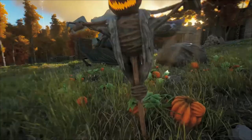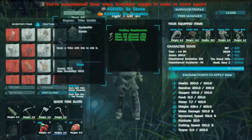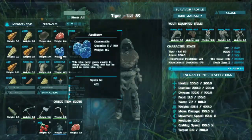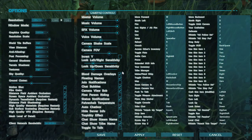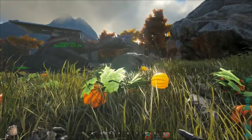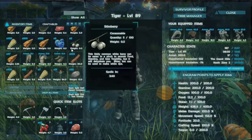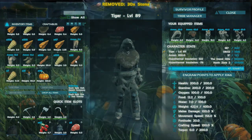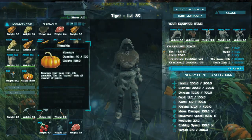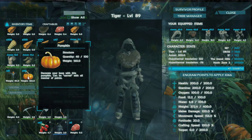There's a scarecrow with a jack-o-lantern on it — very cool. You can actually grab this scarecrow and some pumpkins, but I'm encumbered; apparently the pumpkins are quite heavy. Looks like the update reset all my settings, so let me fix that. Alright, welcome back. So pumpkins are a thing — decorate your base with pumpkins, can be carved with all manner of paints. Scarecrows too. So it's decorations. That's cool.